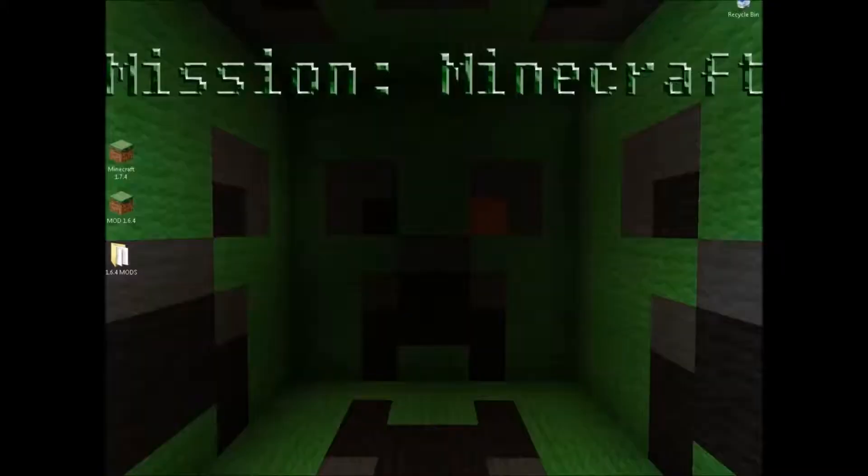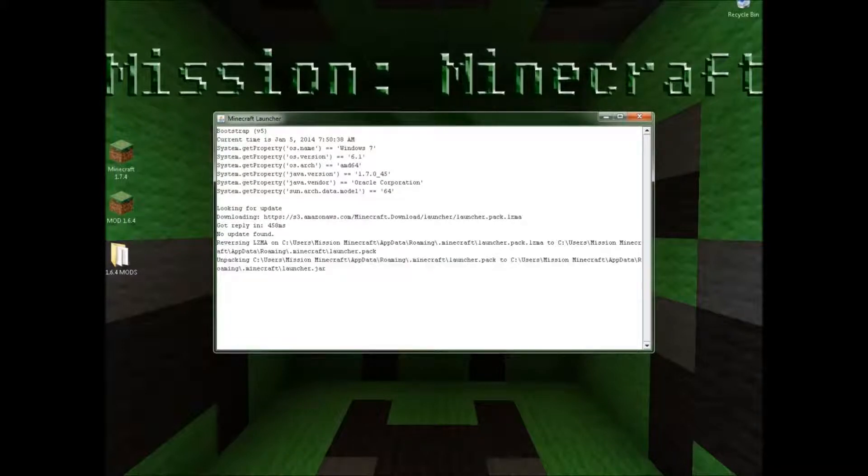You want to exit out of everything and then go into your Minecraft icon mod 1.6.4. You are going to want to open it and let it load.